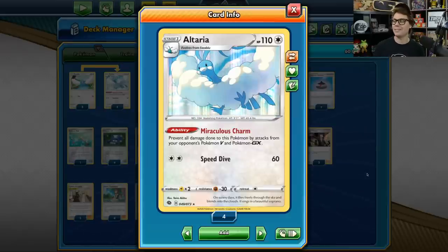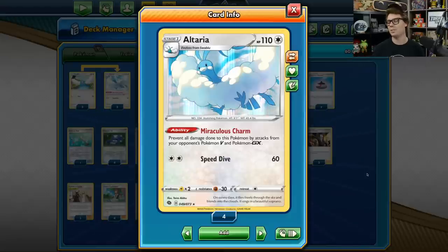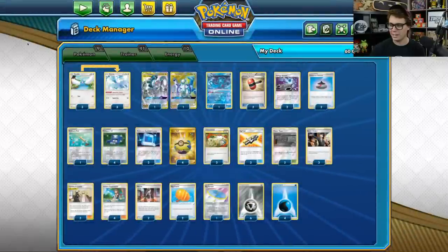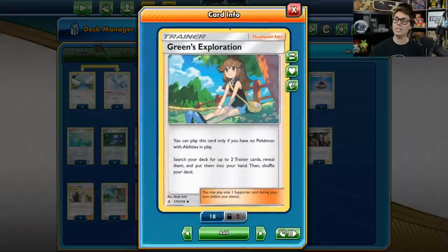Altaria's got a Speed Dive attack for 2 Colorless Energy that deals 60 damage, boosted to 90 after an Altered Creation GX — very good for chipping away at opponents while they sit there passing because they can't actually damage your Altaria. This deck uses the Green's Exploration engine to set up.